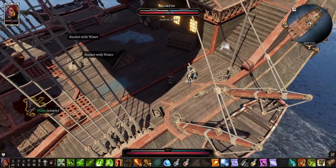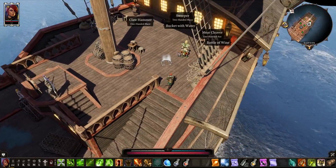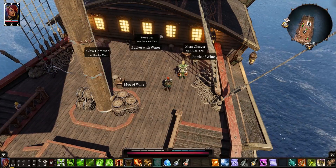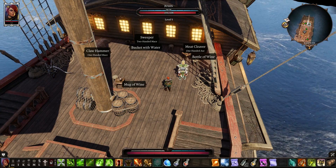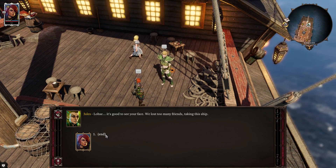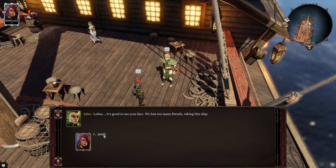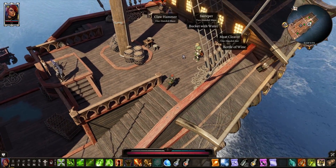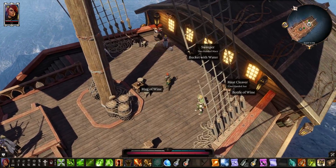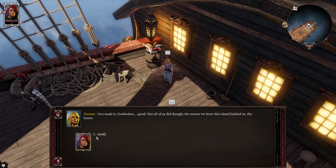Added two chronicles. Let's loot the dead Seeker over here — that's basically everything up top. Let me look around. We got Jewels — some items, none of those are useful. Let's talk to Jewels: 'We lost too many friends taking this ship.' He doesn't want to talk. Who's she? 'You made it, God Woken — not all of us did though. The sooner we leave this island behind us, the better.'